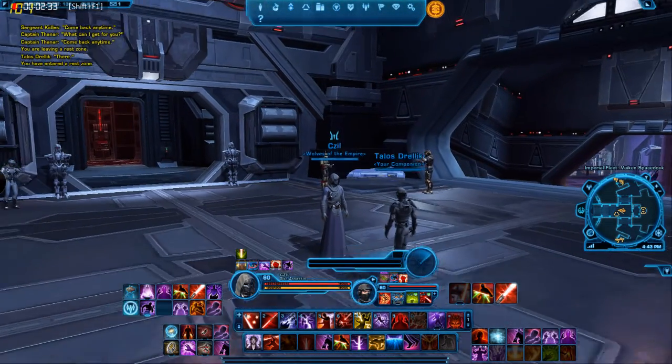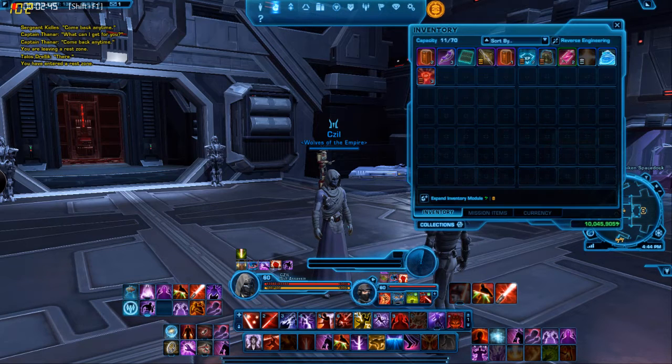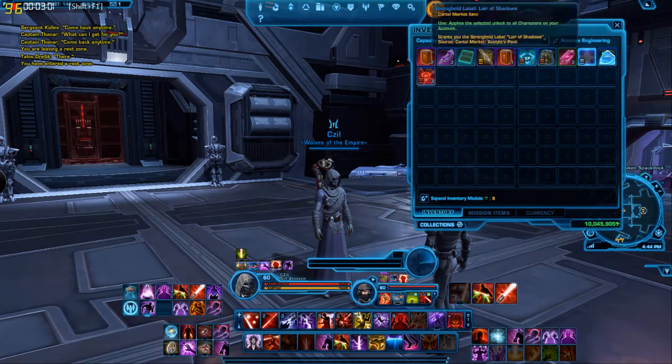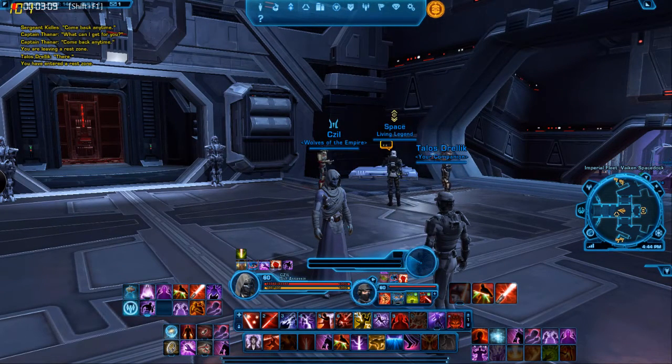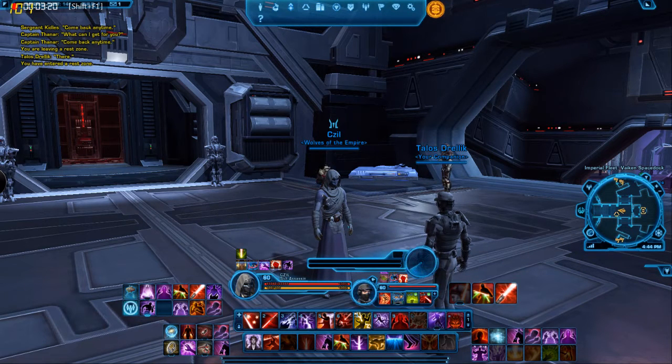When you choose your advanced class, you will get a small bag that will appear in your inventory — that top bar on your screen with all the little icons. Click the little open box, second from the left, to open your inventory. There are three tabs at the bottom. It may be in the regular inventory area or in mission items. It will be a small bag you click to open, and it will have a few pieces of equipment appropriate for your advanced class. You'll probably get an offhand saber if you choose Marauder, or a focus and shield if you go Juggernaut — the shield for Juggernaut tank, and the focus for DPS Juggernaut.